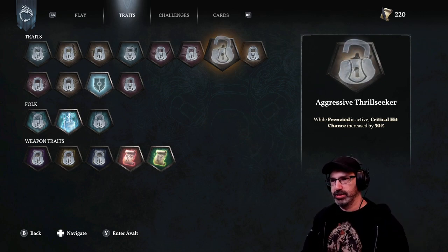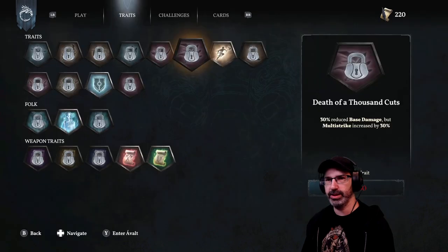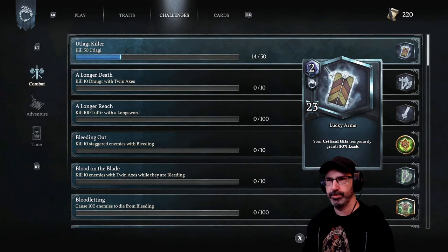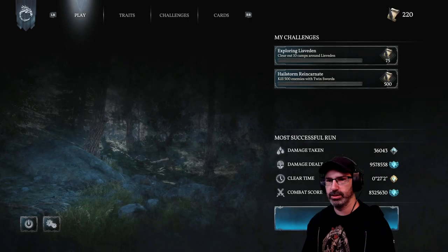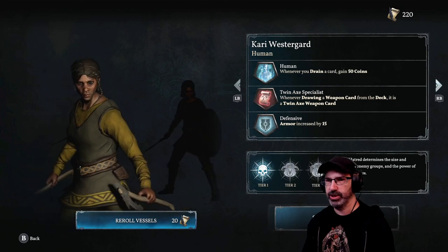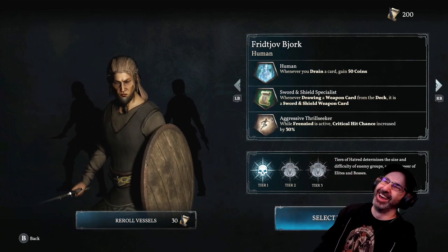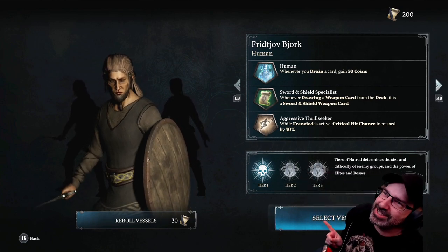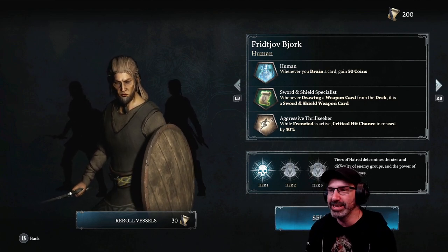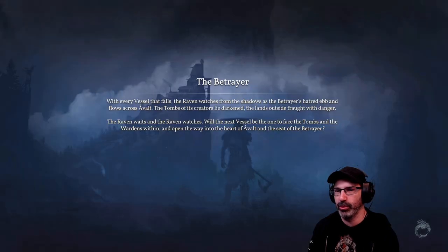It's only 100, might as well. Alright, let's get this — unlocked: Aggressive Thrill Seeker. Now I want to re-roll the people. Devs, if you're watching, please default to 'select vessel' so I don't spend my points re-rolling. I did this last time too, two months ago. But at least we get to try the Aggressive Thrill Seeker. It's not going to keep spending my points just re-rolling on accident.